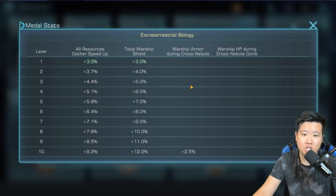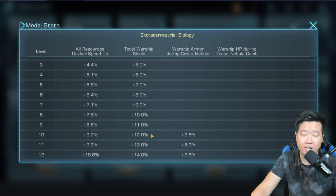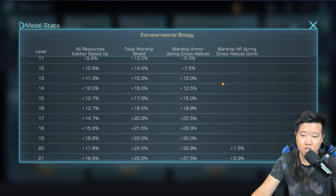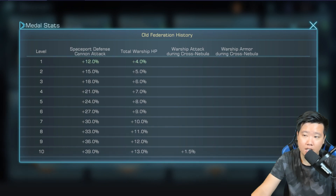We're definitely going to keep on finding something that will be a great benefit for our setup. We're also going to do Extraterrestrial Biology — this still helps with resources because the gather resource speed when you're mining asteroids gives faster gathering speed. Plus you get total warship shield, which is applicable for everybody. During cross nebula, you'll get 52.5% of the max level for armor for every type of warship, and 9% HP for all warship types as well.